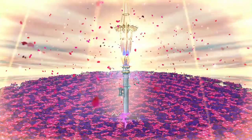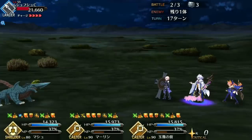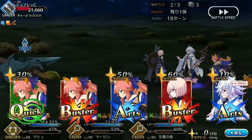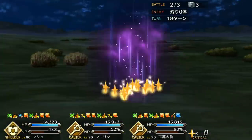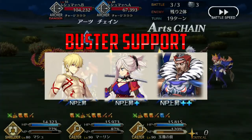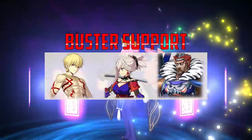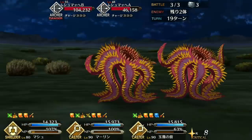Merlin fits into literally any team with any servant. Before Skadi came around in JP, the joke was that the best Quick support was Merlin, and the best buster and arts supports are Merlin — and there is some truth to that. As a buster support, you're best used when supporting high burst damage servants like Gil, Musashi, or Lu Bu. Gil in particular works great because he makes very good use of Merlin's consistent crit star engine, and Merlin's Illusion skill covers up for Gil's only flaw, which is his lack of defense.